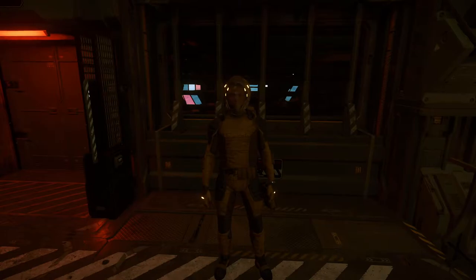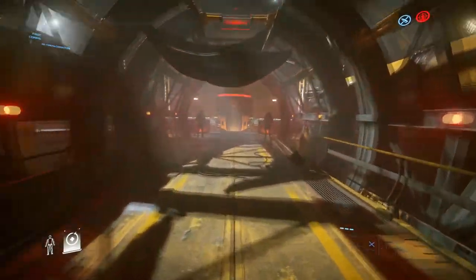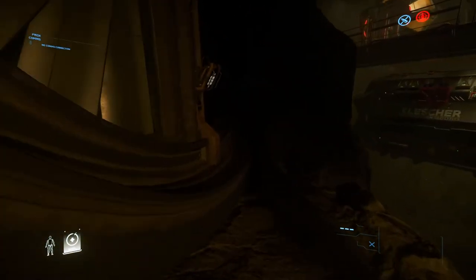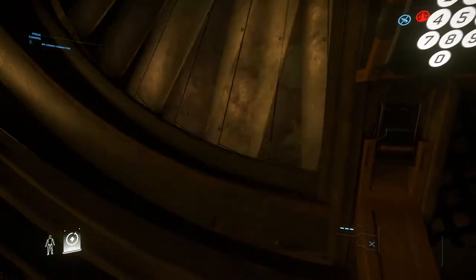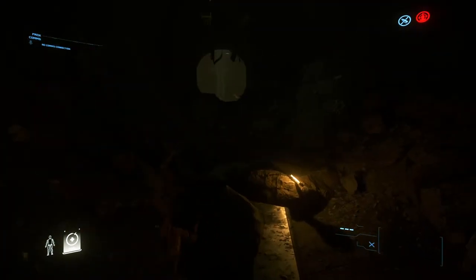We're going to do an escape. We start at the mining office, go through the curtains into the work mines, and look through this window to get our code for the fan. The code is 8-5-2-1. Head back over to the fan, it turns green, and then we're through.